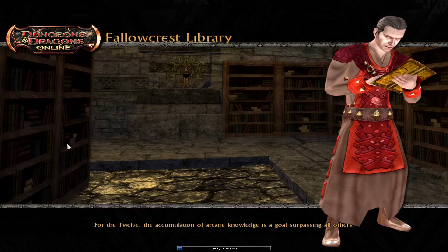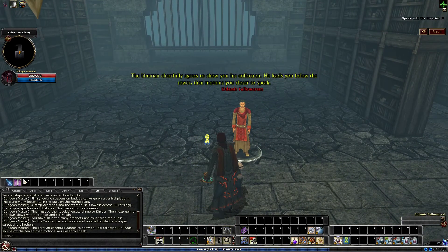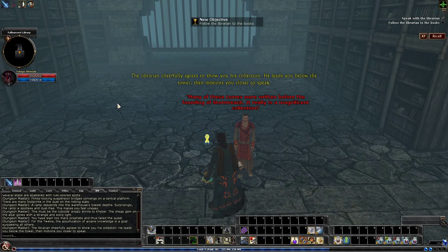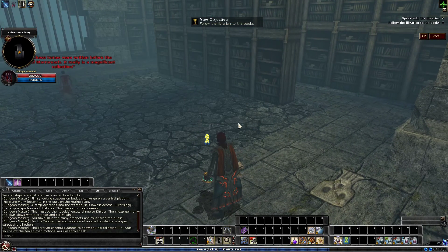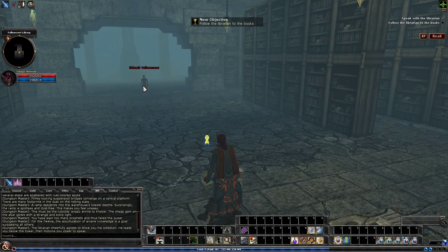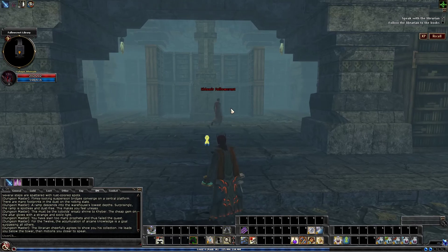It's another straightforward quest, as most quests at lower level are. When you first walk in, you're greeted by the librarian. I definitely recommend, even if you are going to do party buffs and so on and so forth, talking to him first, as he does take a little bit of a while to get going. And you need him to do his NPC thing.